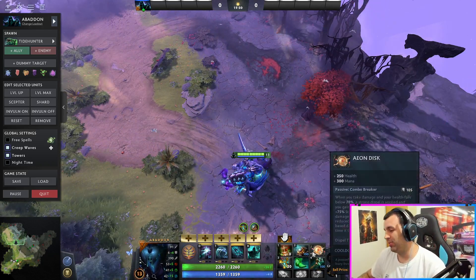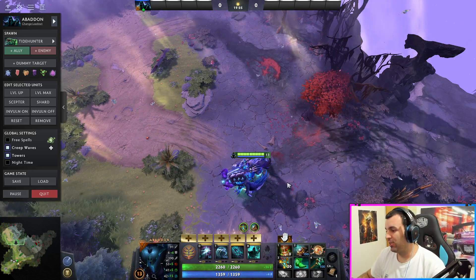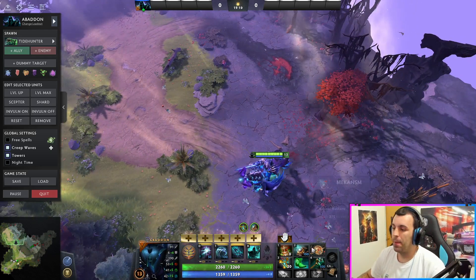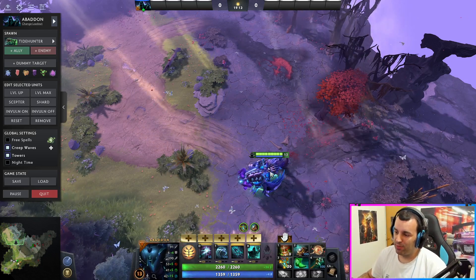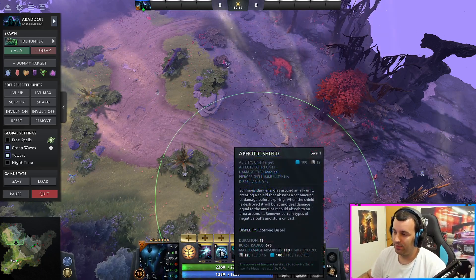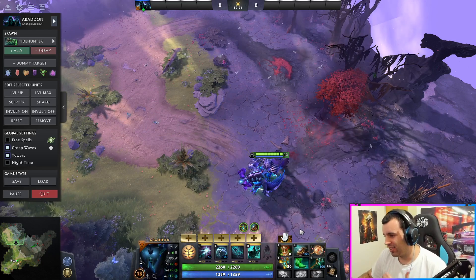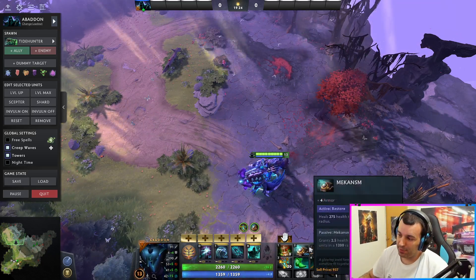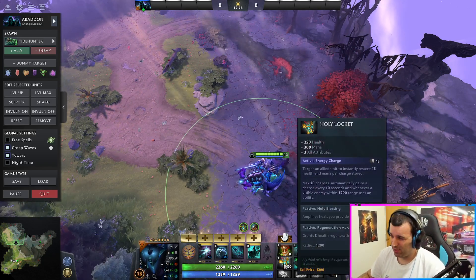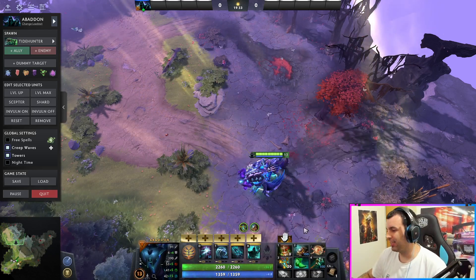It doesn't have to be all of this — you're not supposed to farm as a support, there are three cores to let hit waves and jungle packs. But if there's a wave in front of you, you have ways to farm quickly. The shield does AoE, you can spam Coils. Abaddon can generate money. You do not need all of these items to be really successful — even just a Locket and Mechanism plus Tranquil Boots is already amazing.